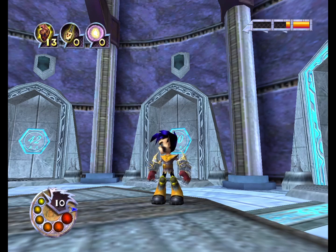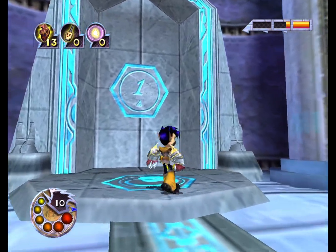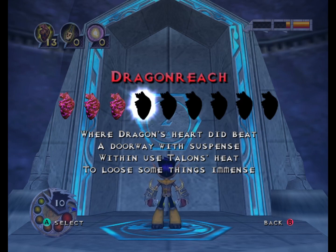Hi folks, my name is Ian. Welcome to the next part of my Vex Appreciative playthrough. Let's see what's the next heart. 'Where Dragon's Heart did beat, a doorway with suspense within, used Talon's heat to lose some things immense.'